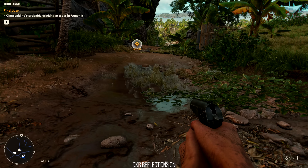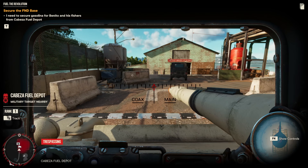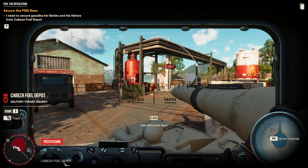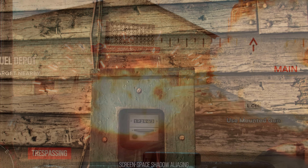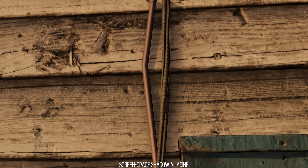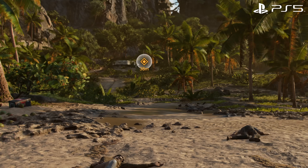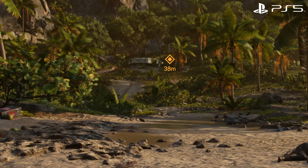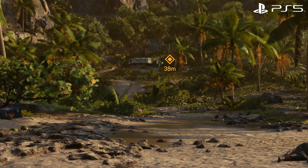There are a lot of quarter-resolution effects in this game on all versions. Particle effects look to be quarter-res even on PC. Screen space shadows, motion blur, depth of field, and even lens flares all look quarter-res. When combined with the TAA, this game can look blurry at the same time as looking surprisingly aliased due to all these quarter-res elements. You may notice this on your platform of choice.